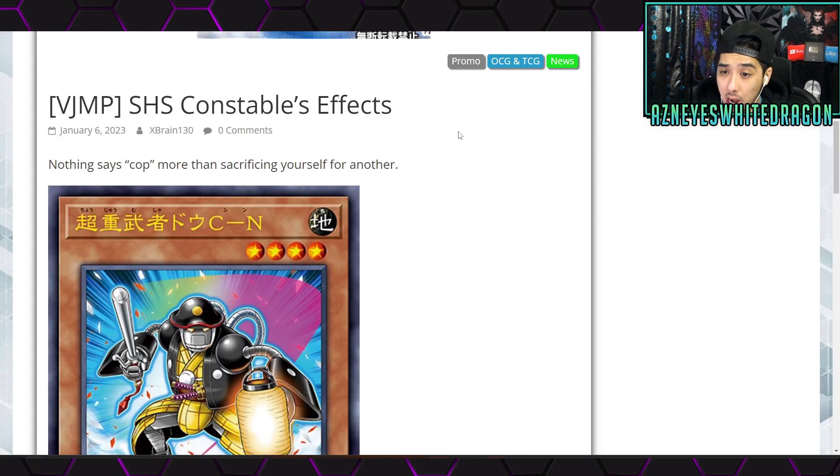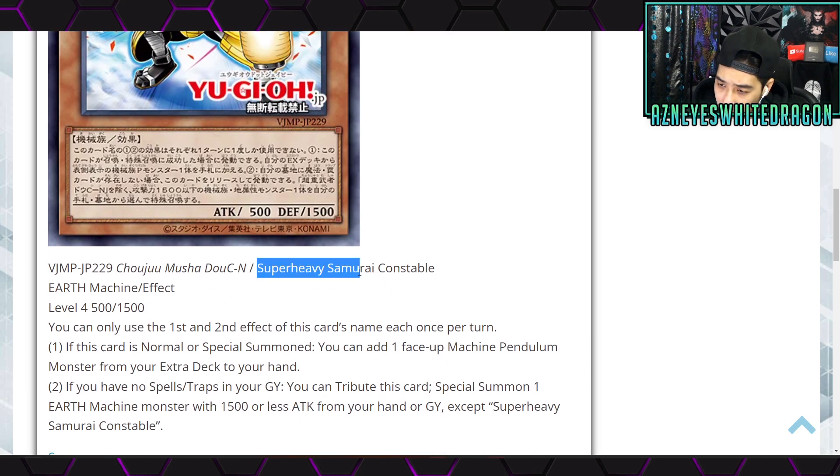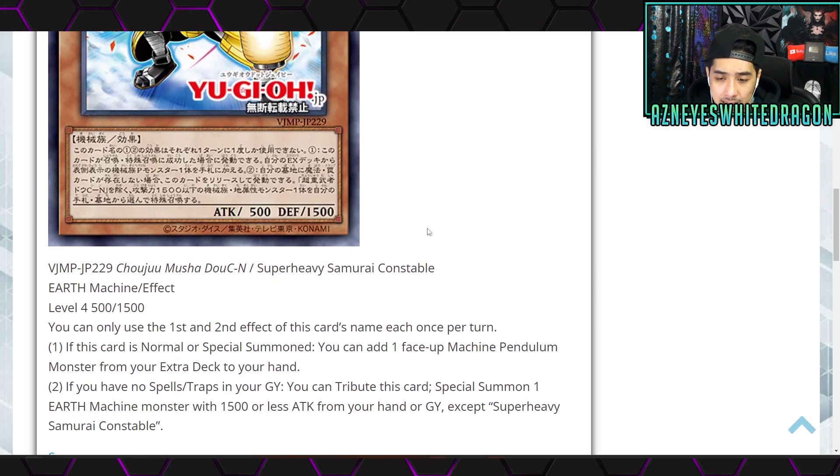Starting right off, this is Super Heavy Samurai Constable — that's his TCG name. This one is not coming out in Cyberstorm Access; it's a V-Jump promo, so we may get it in some other form in the TCG. It's an Earth Machine, Level 4, 500 ATK and 1500 DEF.